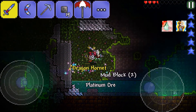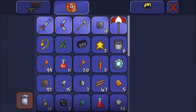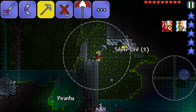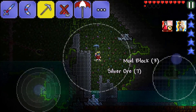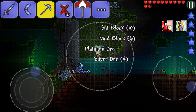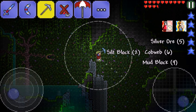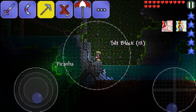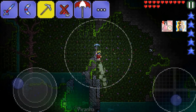We got some silt — once we find the extractinator we'll be good. I'm going to take all this silt because I don't want to have to go looking for it later. The extractinator converts silt and slush into something useful — sometimes it's money, sometimes it's other stuff like diamonds or ores.